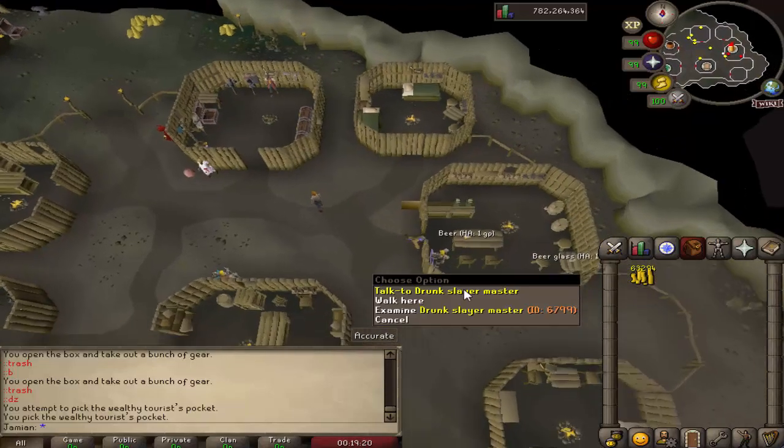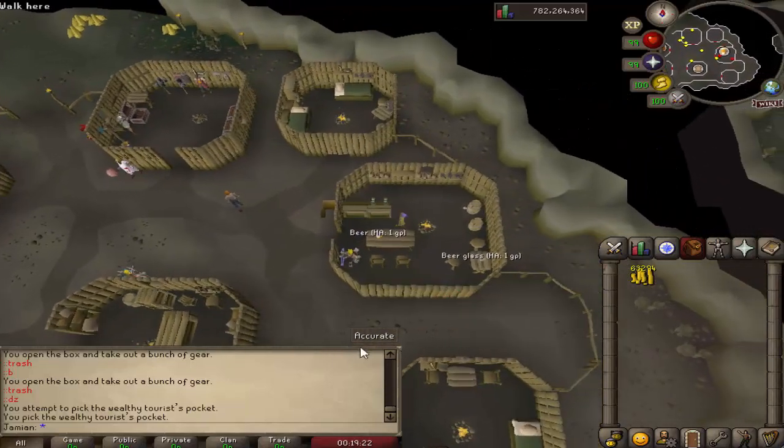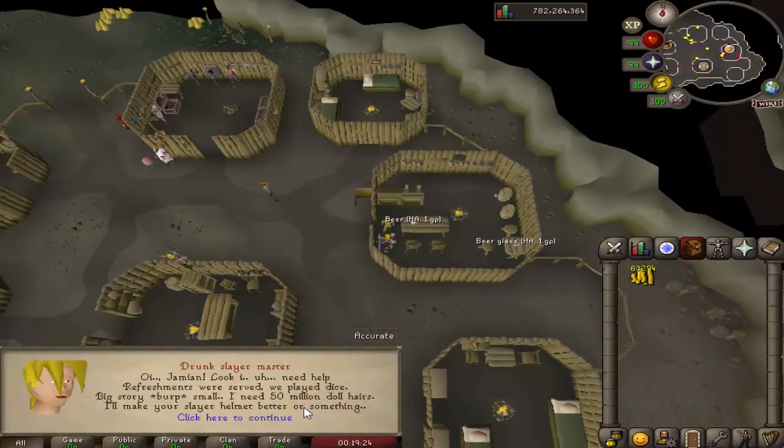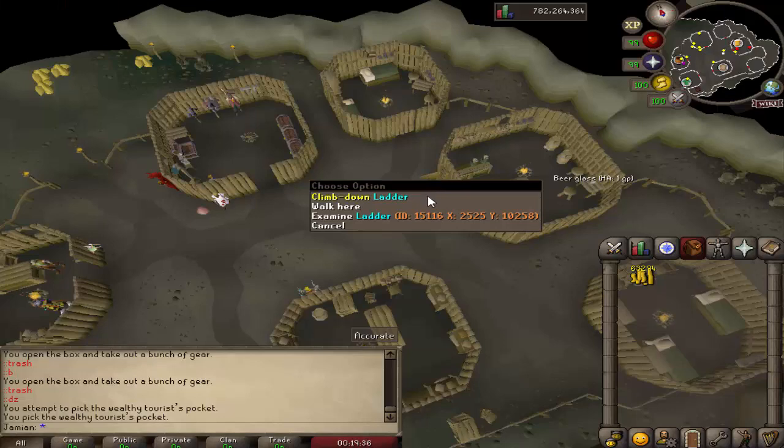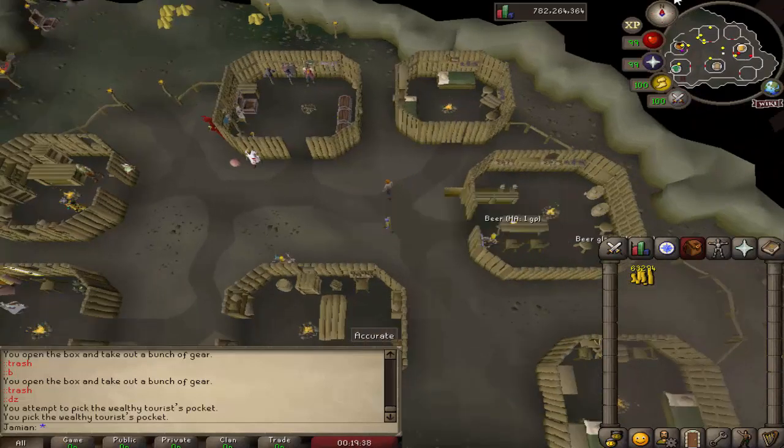Right here we have the pub. The main reason you'd want to come in here is for the Drunk Slayer Master, which will allow you to upgrade your slayer helmet for 50 million coins. You'll also notice a ladder right here, but we'll get back to that in a few minutes.